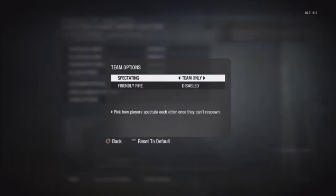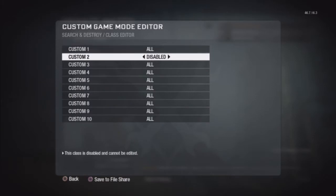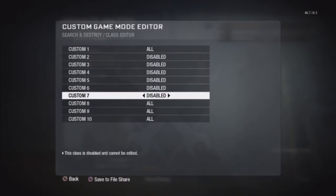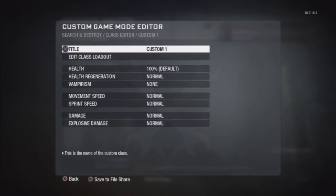I just put Health Regeneration on Fast — doesn't really matter. Spectating on Free. Then go into Class Editor, go into Custom Classes. We're going to disband all these so you only want the Sniper class available. Go into this.